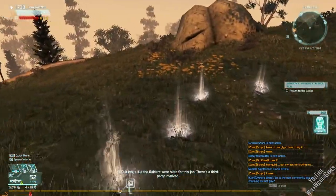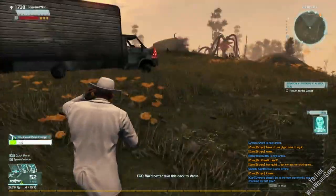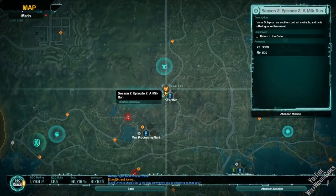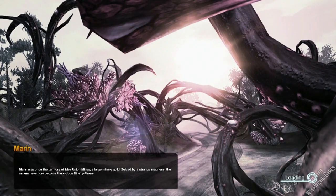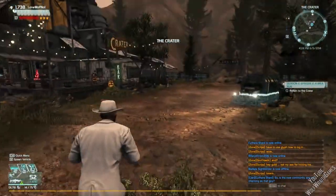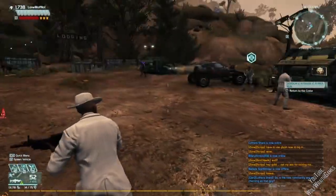'It looks like the Raiders were hired for this job. There's a third party involved. We better take this back to Varys.' Okay, awesome. So this particular story arc is going to have characters from the show coming in. In season one, in the game, you notice that Nolan and Orisa were two of the main characters shown in those episodes. Whereas in this, I think Stamma — which is Datak's wife, or ex-wife — she's gonna be a main character in this.